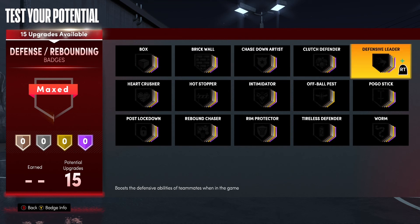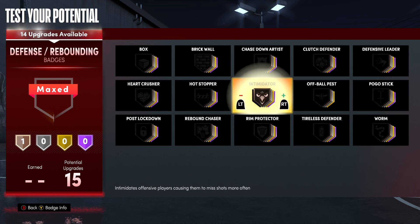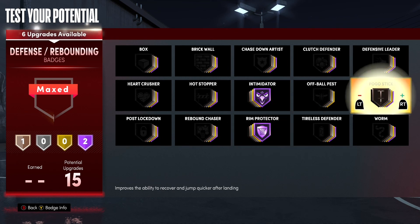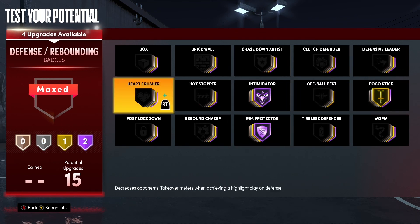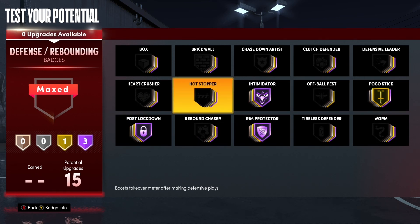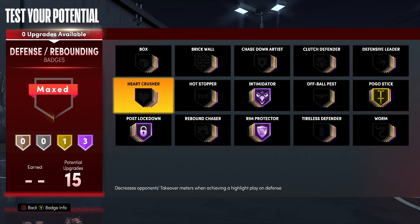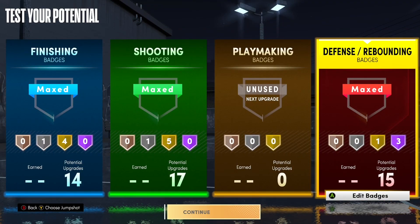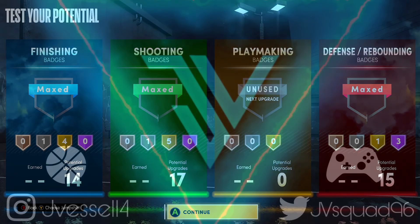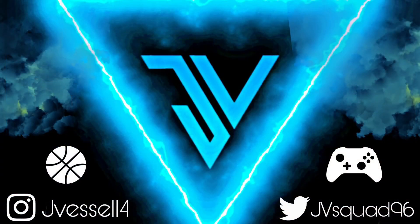Then on to defense and rebounding. I'm going to go ahead max out Intimidator, max out Rim Protector, give him gold Pogo Stick, and max out Post Lockdown. And yeah, that'd probably be what I use. There you have it — that's my Kristaps Porzingis build for NBA 2K21 Next Gen. If you guys enjoyed the video, leave a like. If you're new to the channel, go hit that sub button — I really appreciate it. Until next time, peace.